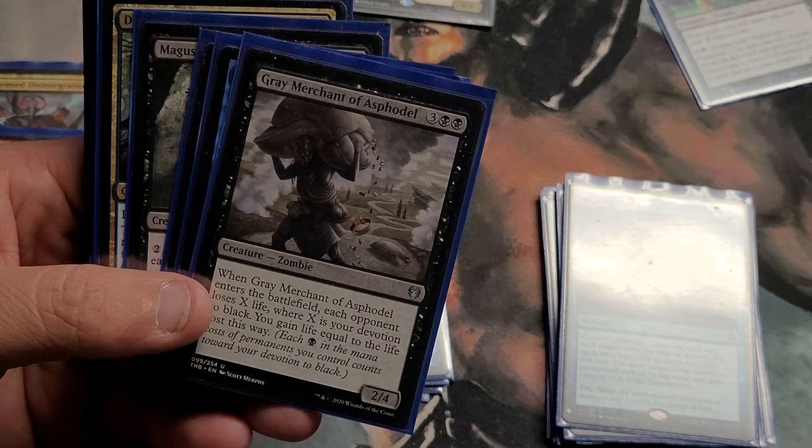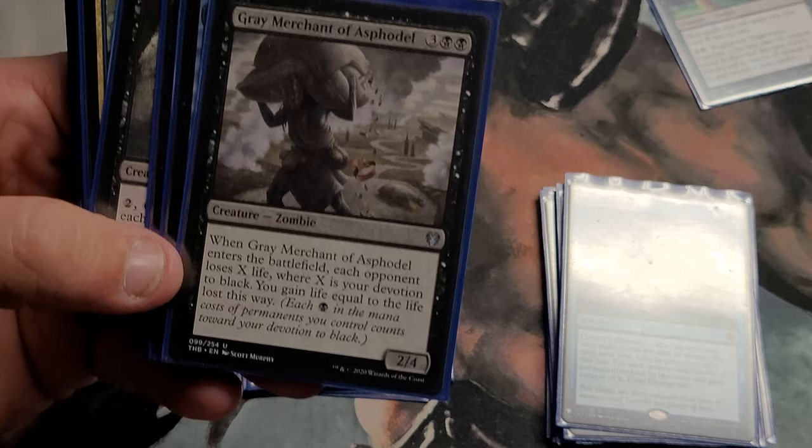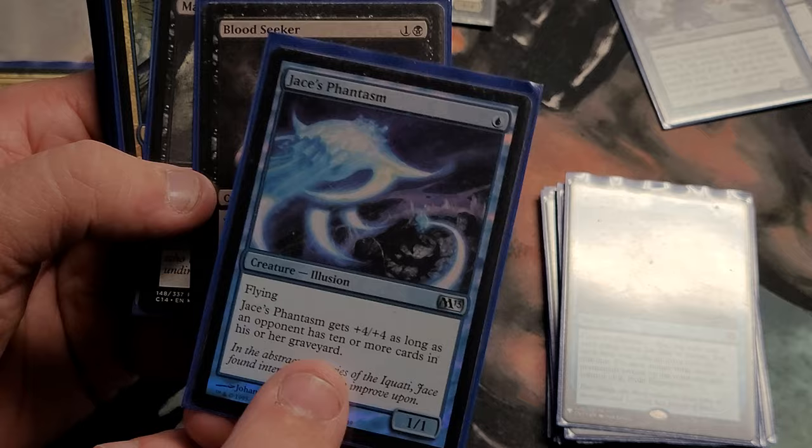Gray Merchant of Asphodel — lets me gain life equal to my devotion to black. We all know who he is: they call him Gary. Then Lazav, Dimir Mastermind — a one-drop flyer, one one. With the mill aspect in this deck, he can become a five five real quick, giving me a good blocker. Five-five flying blocker for one seems pretty decent. Then Bloodseeker — whenever a creature enters the battlefield under an opponent's control, that player loses one life. I use some life control to help keep the board in check.